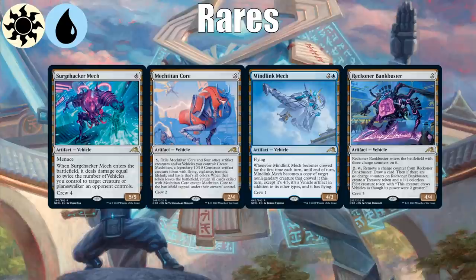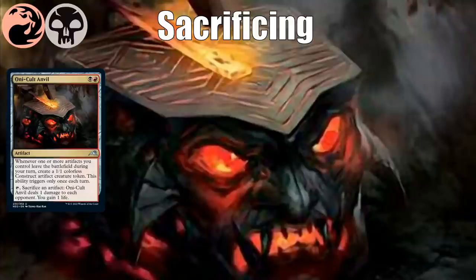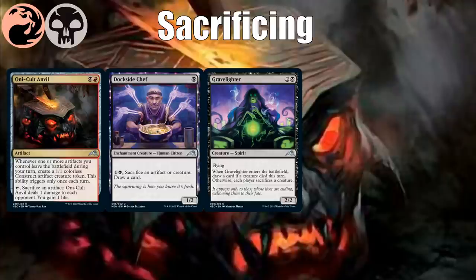Black-red is about sacrificing artifacts, as Oni Cult Anvil shows us. It has a payoff that says whenever one or more artifacts leave the battlefield, you create a 1/1 colorless construct artifact creature token — this triggers only once each turn. You can also tap it and sacrifice an artifact to deal one damage to each opponent and gain one life. So it provides a 1/1 every turn that you can sacrifice for ongoing drain. For ways to sacrifice artifacts: Dockside Chef can sacrifice creatures to draw cards. Gravelighter works with the Anvil — using its symmetrical edict means you get a 1/1 and come out ahead.